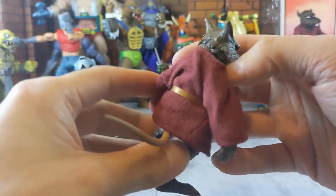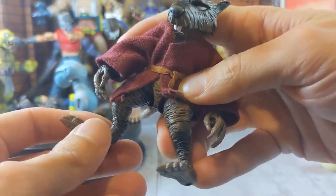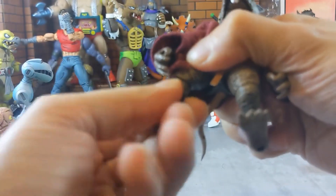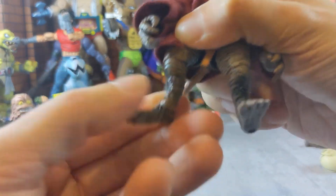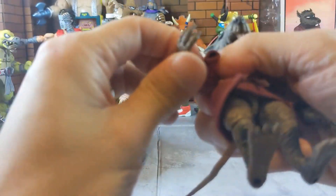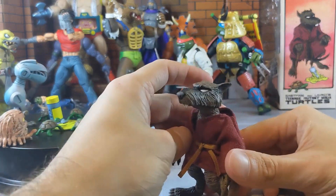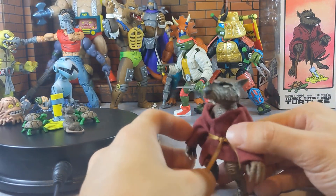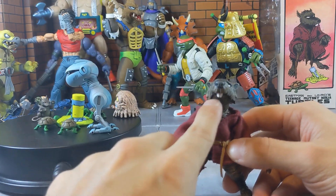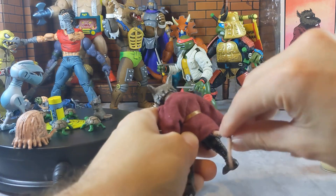The cloth is great — NECA does great with cloth material shirts and whatnot. His legs don't have knee articulation — they turn but don't bend — and he has feet articulation and wrist and elbow articulation. His face looks freaking great. I love how his eyes are just colored in the comic style with white, and he has two teeth down here. Really awesome. The tail does bend as well.